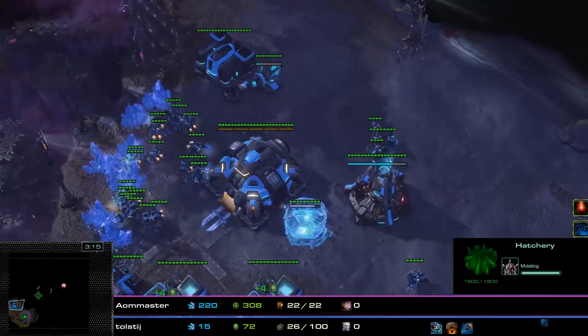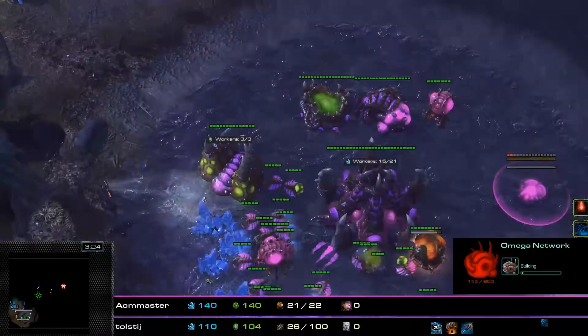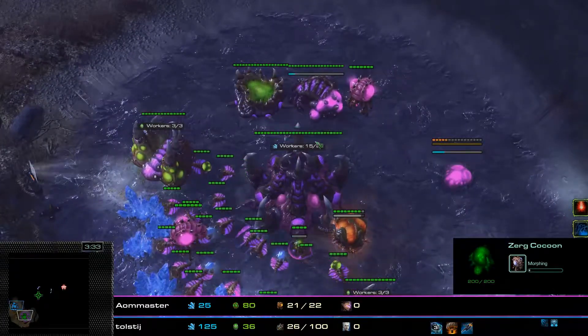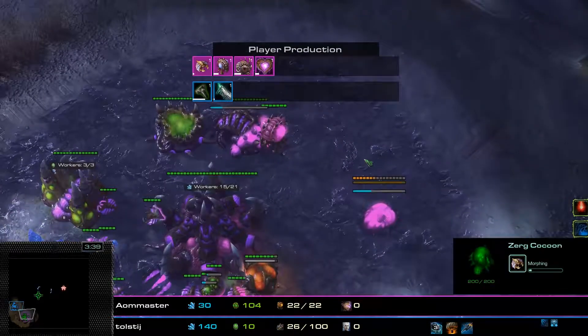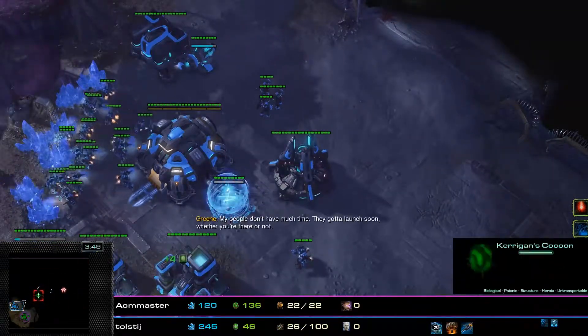Nova already has four Marines out and they are ready to go. Nova will be out in 30 seconds, as well as Kerrigan. Once those hero units are out, they'll be able to defend the first ship relatively easily. Kerrigan is going for the Heroic Fortitude upgrade and one Nydus Swarm. The Heroic Fortitude upgrade gives Kerrigan a lot of survivability and should be one of the first upgrades you get as Kerrigan.